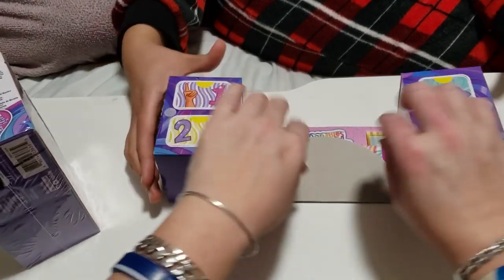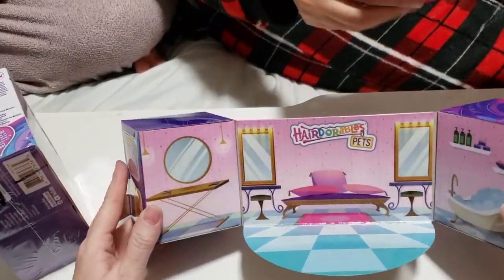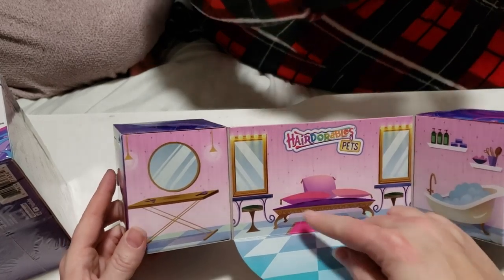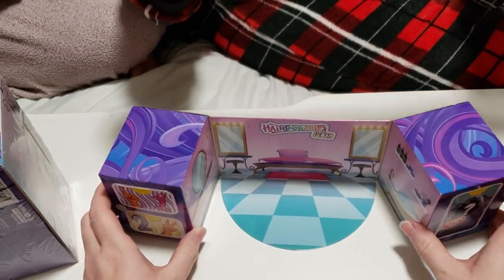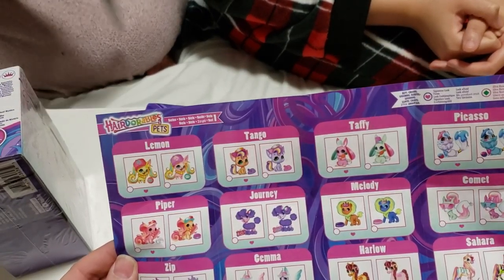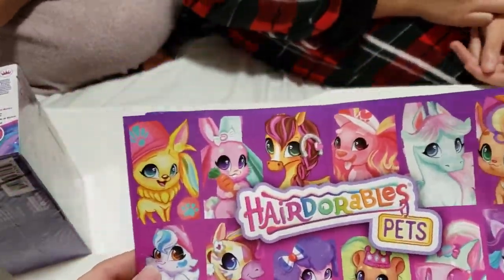Ta-da, look what we have! We have a stand here. Inside the stand we have Hairdorable pets. We have the bathtub here, so this is the bathroom. Then we have the little living room here, and then we have a little grooming area over here with some mirrors. So you could just stand that up and play. And then we have our checklist — these are all the ones we can get. Look at the ponies, and look at Gemma — we've got to get Gemma.